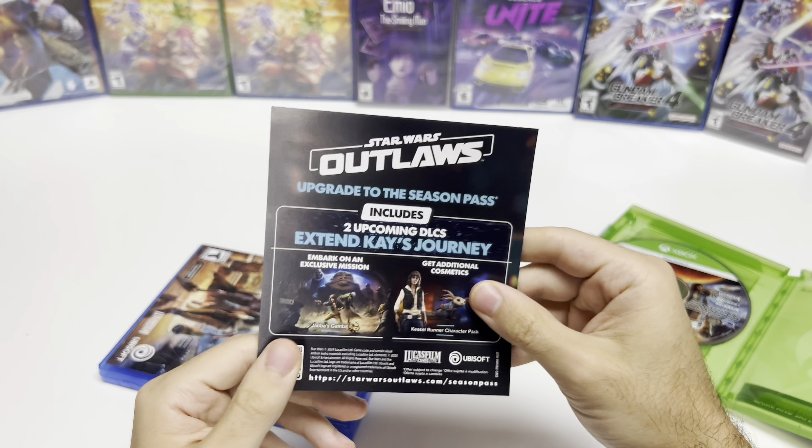And that'll do it for this unboxing of Star Wars Outlaws for the PS5 and Xbox Series X. As always, thank you guys for staying tuned for these unboxings. If you enjoyed this one you can let us know by liking, commenting, subscribing, and clicking the bell. If you'd like to learn more about us or purchase some of these games and support us, you can do so at our website popngames.com, which you'll find linked in the description. Thanks for watching, bye bye.